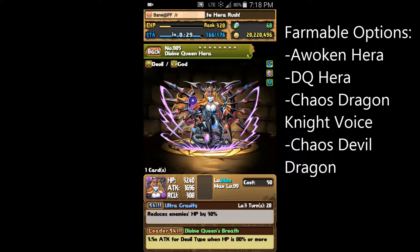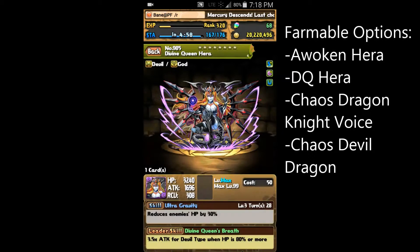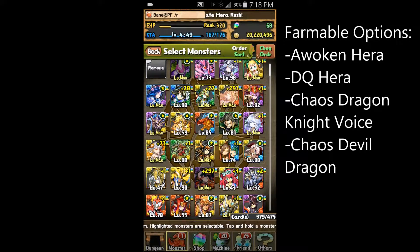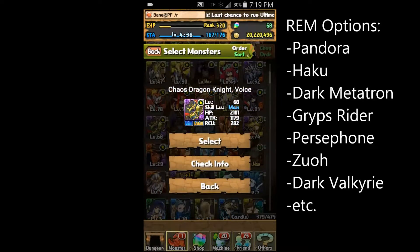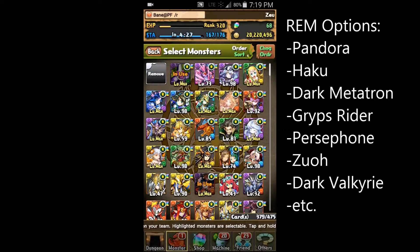Hera is helpful if you don't have enough damage to kill Zeus in one shot. Her gravity will pretty much bring him down to what should be within your burst damage range. The downside is her gravity takes a long time before it's ready, so you'll have to stall for a number of turns at the beginning of the dungeon. Other options include Grips Rider, Vector Fin, Sleeping Beauty, Chaos Devil Dragon, and Chaos Dragonite Voice. You just want a good dark sub that either gives you Row Enhanced Awakenings or another orb-changing active skill.